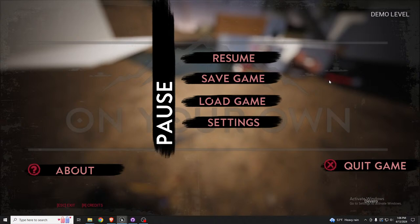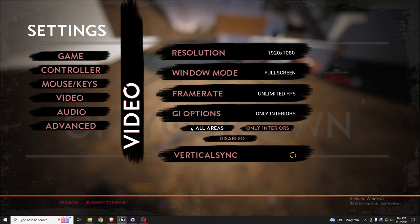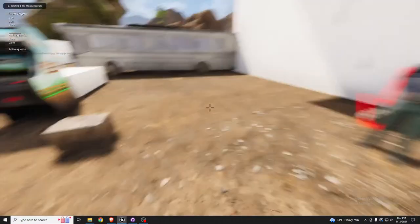I've made changes to the video settings. Previously there was just an option to turn global illumination — i.e., Lumen — on or off. What I ended up with instead is a set of options: enable global illumination everywhere across the map, only in interiors, or completely disabled.